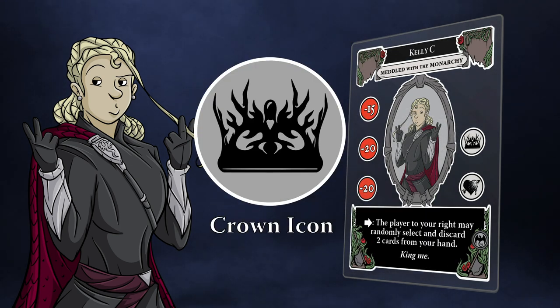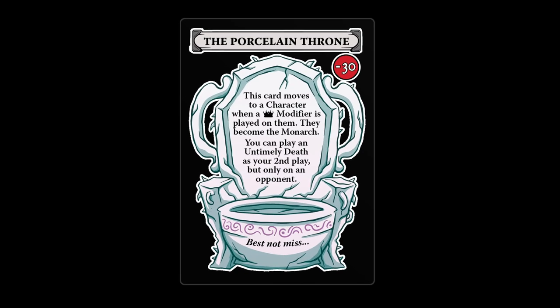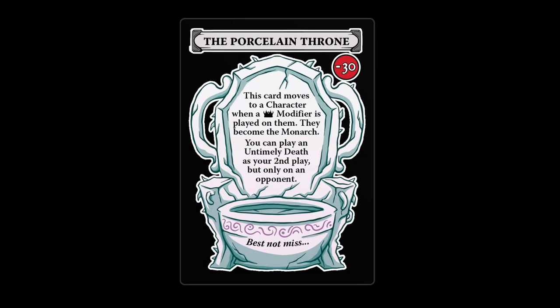This special icon means that she has seized the porcelain throne. Seizing the porcelain throne and becoming the monarch happens automatically whenever a crown icon is played on a character. Heavy is the head that wears the crown, however, and the throne is worth negative thirty self-worth. If the monarch dies before the end of the game, they lose the throne, which returns to the center of the table and the self-worth.